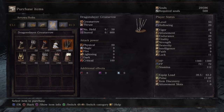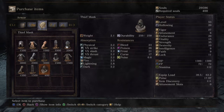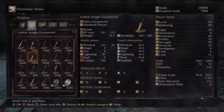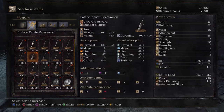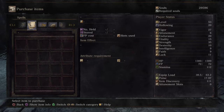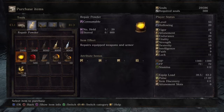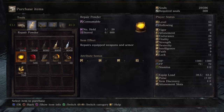Greyrat now sells moonlight arrows, Dragonslayer Lightning Arrows, standard bolts, heavy bolts, and lightning bolts. He also sells the Lothric Knight Greatsword, Pontiff Knight Shield, Twinkling Titanite, lightning urns, Divine Blessing, Hidden Blessing, fire bombs, and repair powder. Pretty solid inventory overall.